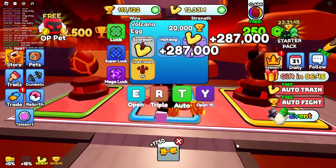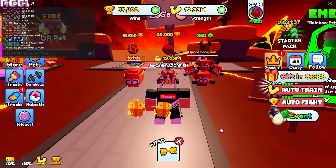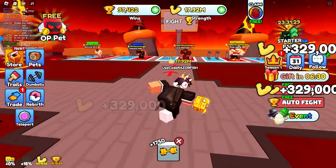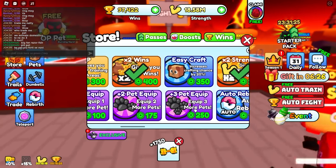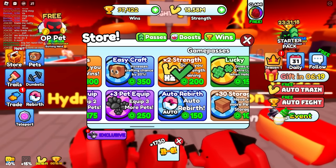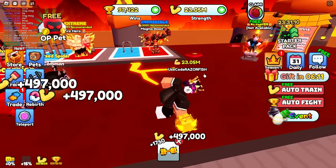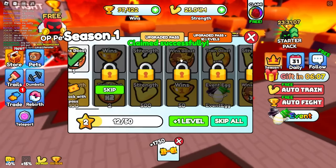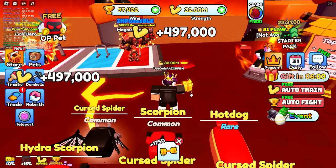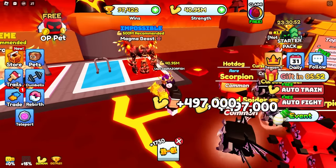I got a rare as well. Now every time I click I get 329,000 every time! I could get a lot more with even more pet equip slots - let's buy 250 Robux for three more pet equip slots. Now I could equip three more pets and I get almost 500,000 every click. I'm at 30 million currently - I think 100 million should be able to defeat the Magma Beast.